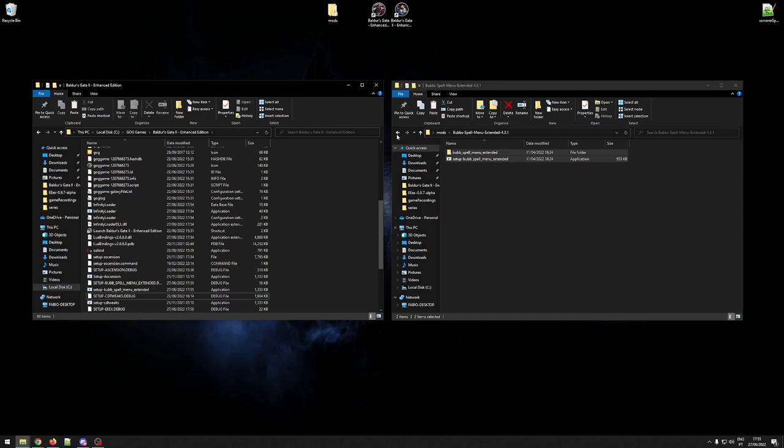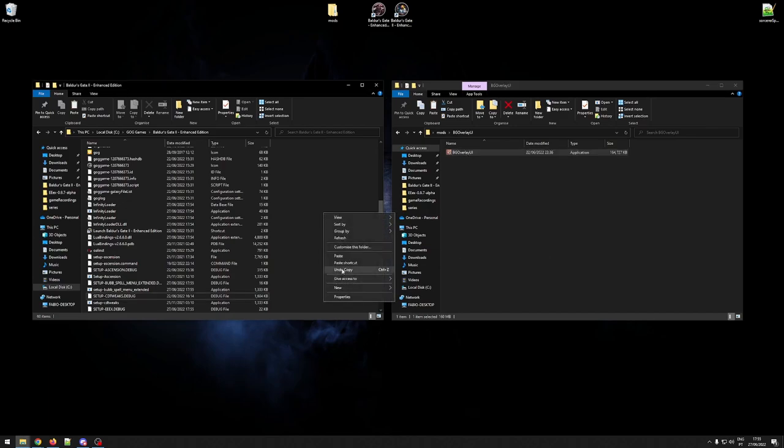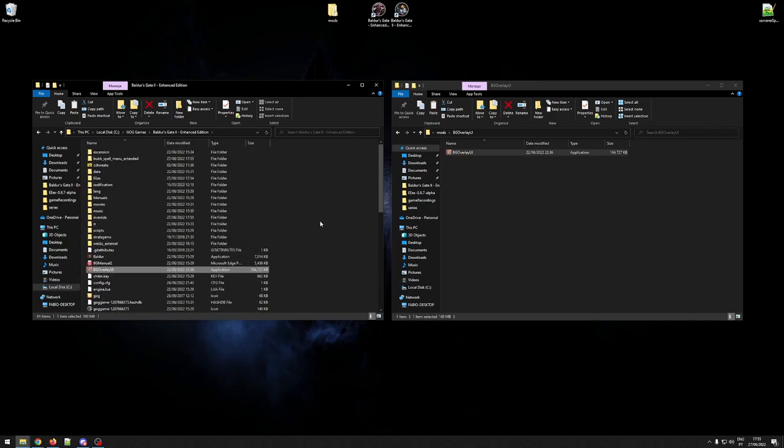Another advantage of these mods — they are very very quick to install. We are done with EEEX. For the Spell Menu Extended, it's also a WeiDU mod — same thing again, copy, paste, find the executable, double-click it, install Bub's Spell Menu Extended — done. For the BG overlay, this one is different: you don't actually install it, you simply copy the file and paste it into your directory. You don't need to run it — I'll show you how to use it in a little bit.